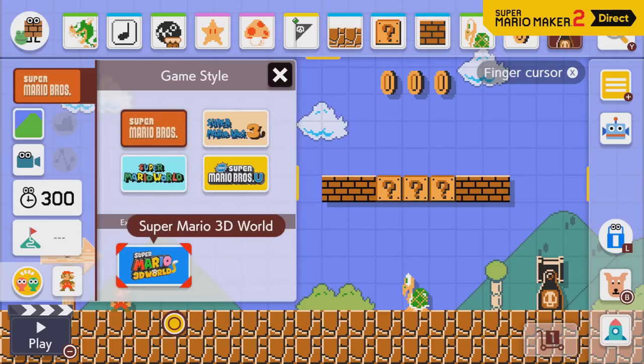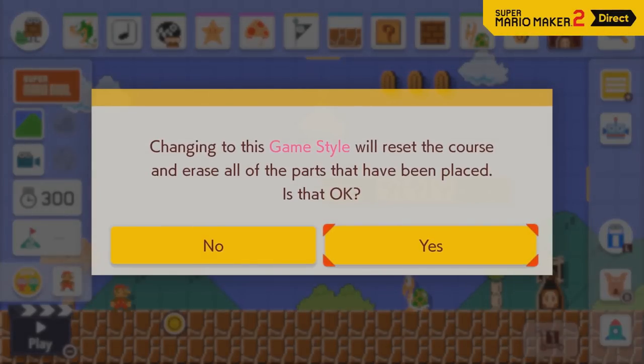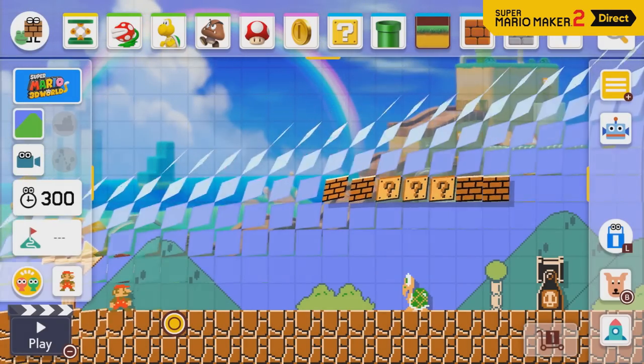What's up everyone, Andre here with a quick update about Super Mario Maker 2. Because as it turns out, the Japanese Direct for the game might have revealed a new feature that the other Directs didn't.